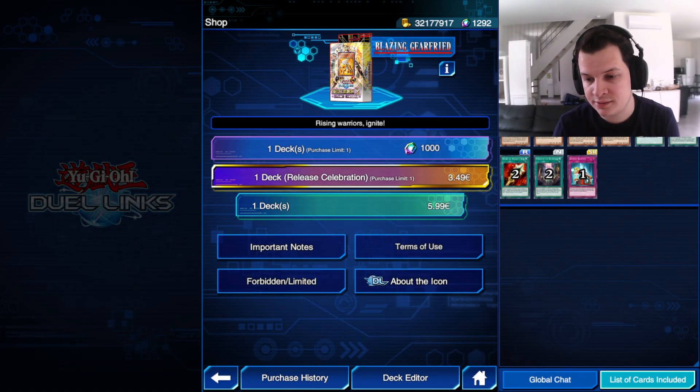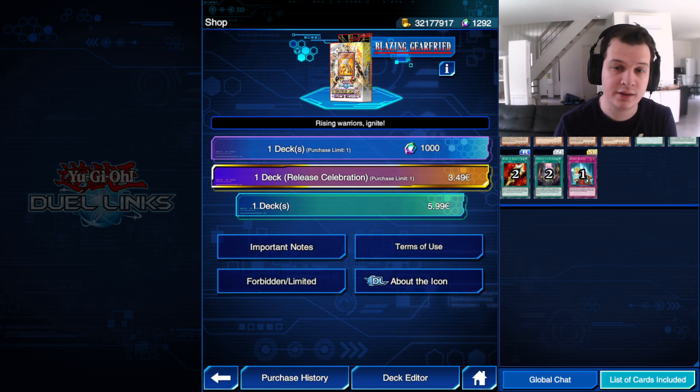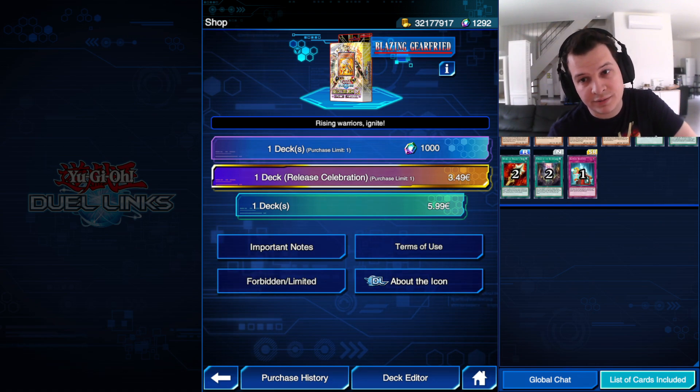Remember yesterday when I said that I wouldn't be able to record any new videos for a while? And then Konami just had to release a structure deck. I guess that's where I'm at right now — in the largest, most echoey room of my place. Let's just get it over with. Blazing Gearfreed, a new structure deck focused around Fire, Warrior, and Gemini.